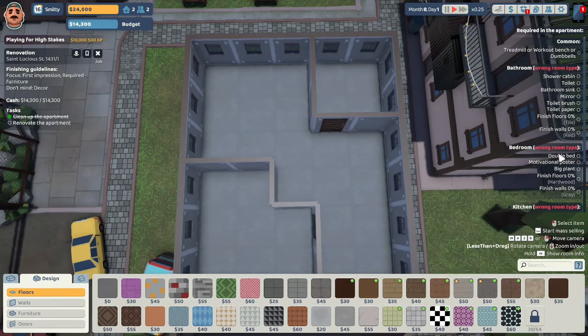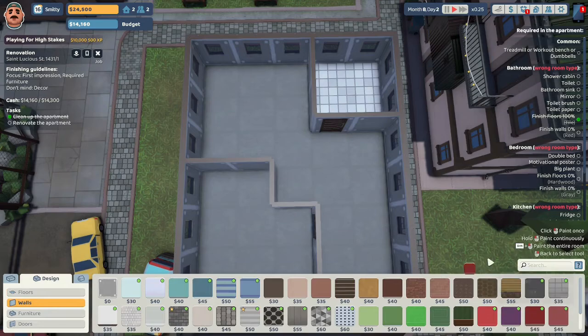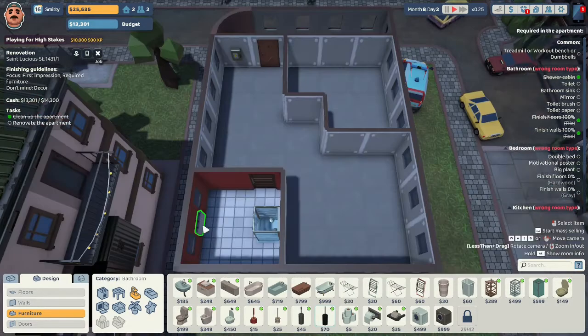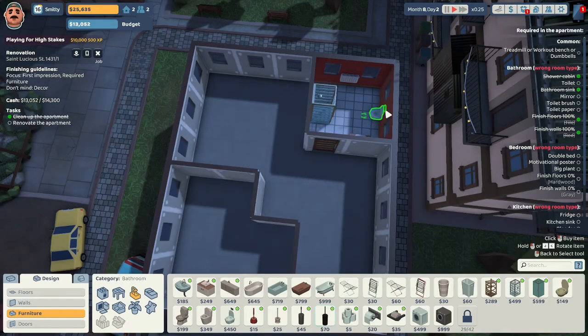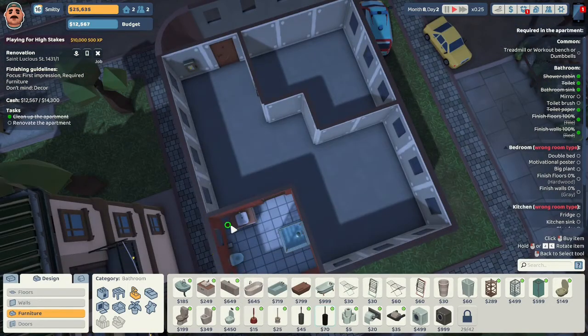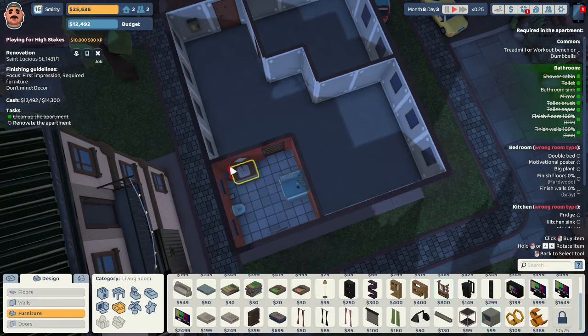We're going to focus on the bathroom first. We need tile floors — let's do the gray gym-type floors. We need red walls — this dark red. I'm going to give them this $499 shower cabin because the shower nozzle is in the center, not off to the side like the $599 one, which is harder to position. I'll give them this basic sink. They were particular about their budget, so I should probably go with a better toilet. We'll give them a red toilet brush to match the red walls. That's pretty much the bathroom — I should give them a light.